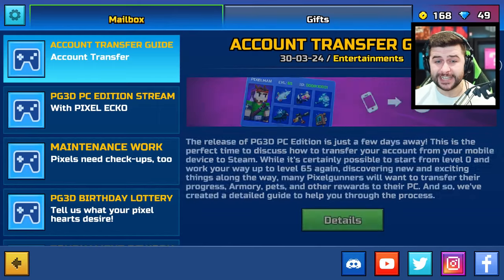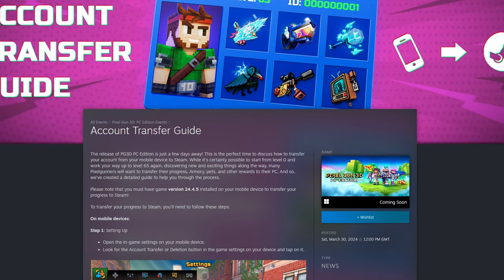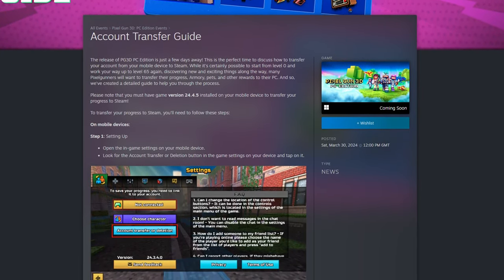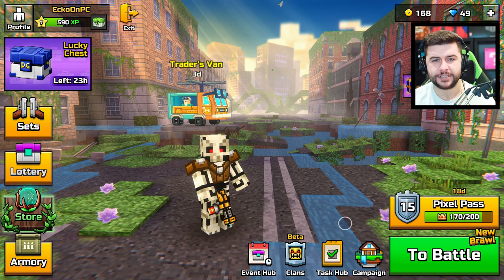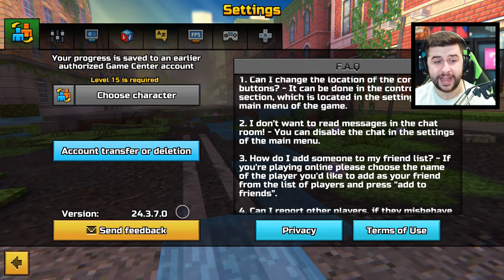Before we do that, the developers did release an article explaining how Pixel Gun 3D account transfer is going to work from iOS to PC and from Android to PC. This has definitely been the number one question: how does account transfer work? The developers have said please note that you must have game version 24.4.5. Right now, players don't even actually have access to this — I don't even have this version.